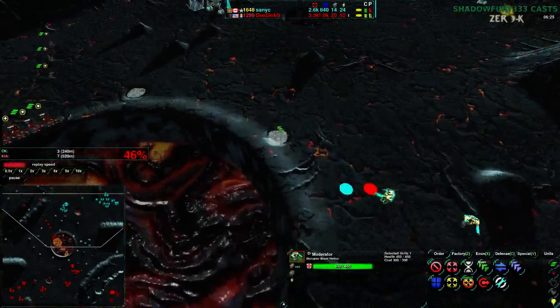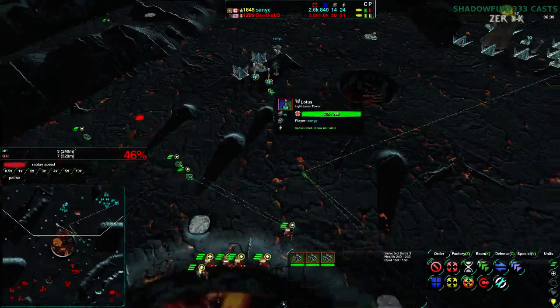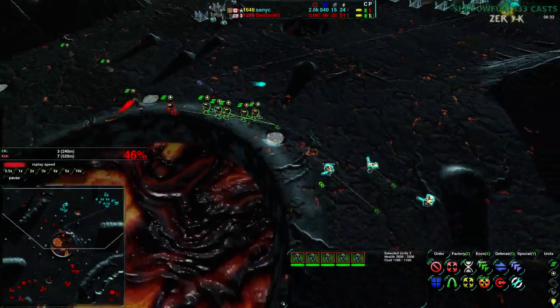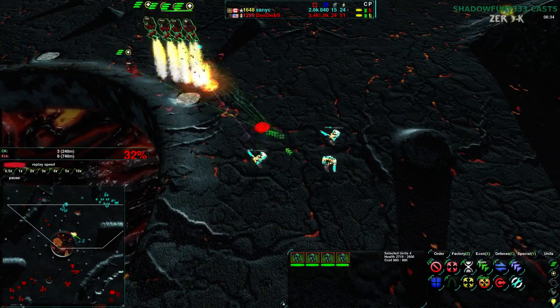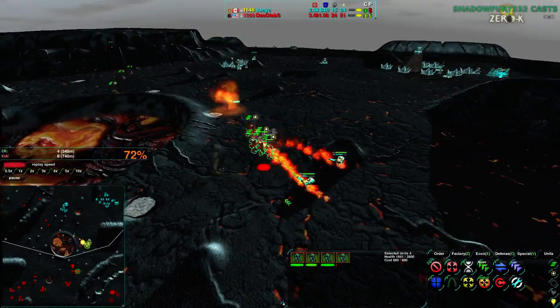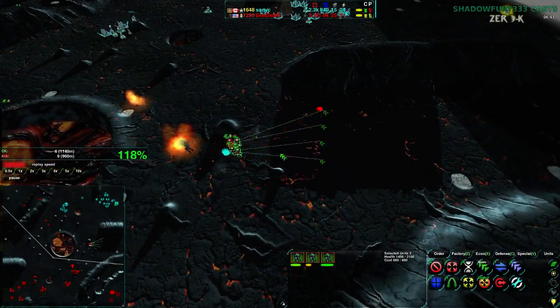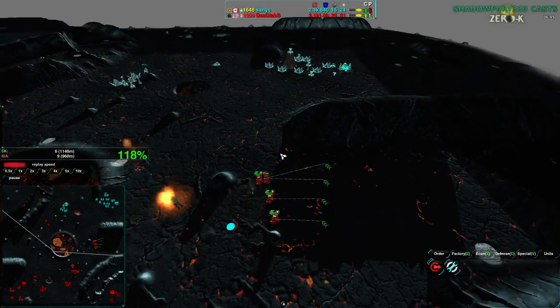Three Moderators is a bit tricky to deal with using Pyros, but a bunch of Pyros are actually in a great position. The puppies go north to deal with the Lotuses and the Pyros come after them, but instead they go for the Moderators directly. They jump in and tear apart one right off the bat. The other two Moderators are not far enough away to avoid being destroyed, and down they go, burning to death horribly.